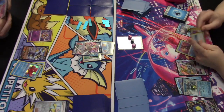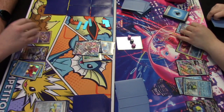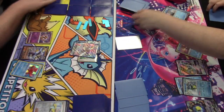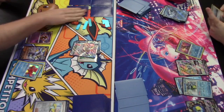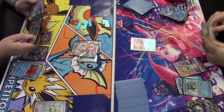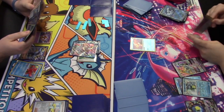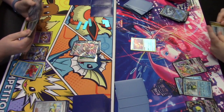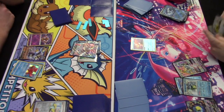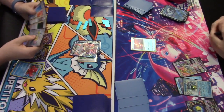Radiant Alakazam is found — its Painful Spoons ability lets you move up to two damage counters from one opponent's Pokémon to another. This takes the KO on the damaged Frigibax. Then the Rapid Strike Intelion VMAX attacks for 140, taking the KO on the active Chien-Pao. Radiant Greninja is promoted on the right, and the Arceus VSTAR ability hasn't been used yet.